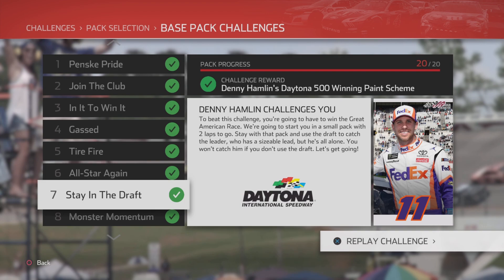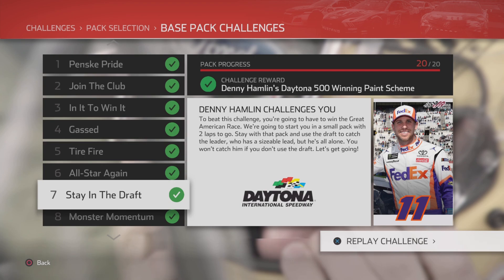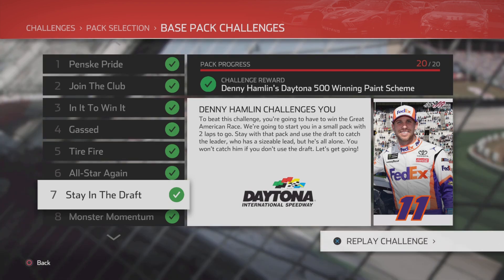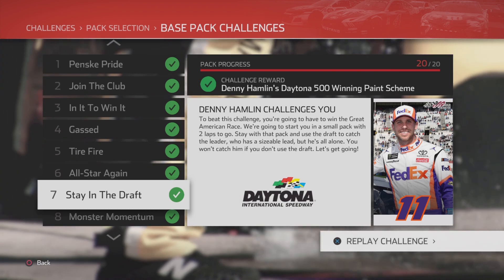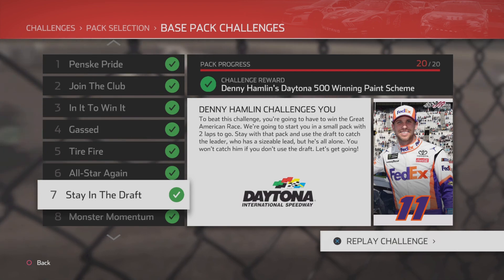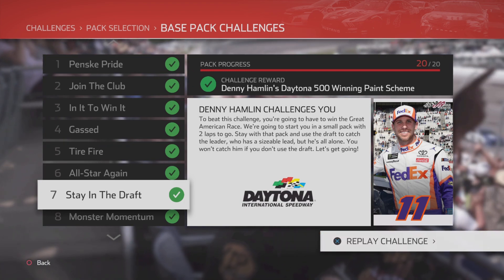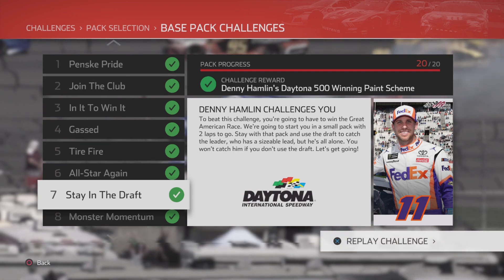What is going on everyone, Football Villain here with another NASCAR Heat Ford Challenge video. Today we're doing Challenge 7 of 20, called 'Stay in the Draft.' You take control of Denny Hamlin — you're in a small pack with two laps to go, trying to catch the leader. If you don't use the draft it's basically impossible to catch him, and you do have to win the race. Let's get right into the video.